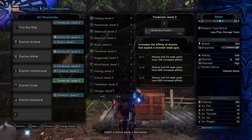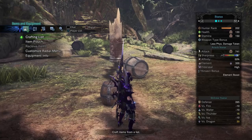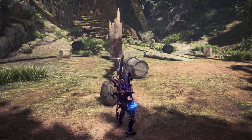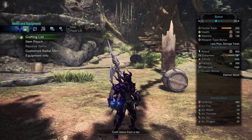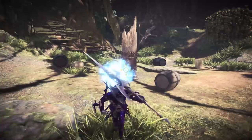Without being fully buffed, we have 741 attack. We can go ahead and pop a Demon Powder, because that's what people should be doing anyway. We've already got the Mega Demon Drug on. Let's do a Might Seed as well, because they all stack — that puts us at 803 attack without even getting our Kinsect boost. Let's go ahead and get the 3 Kinsects. And now our attack is at 924.